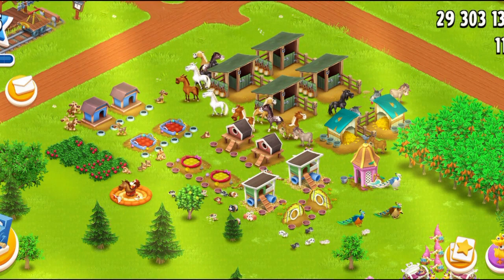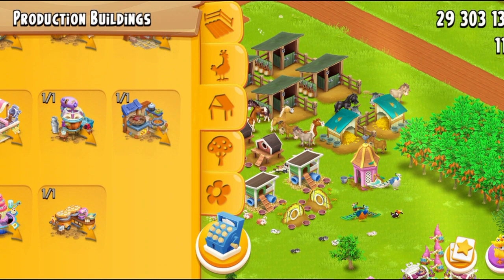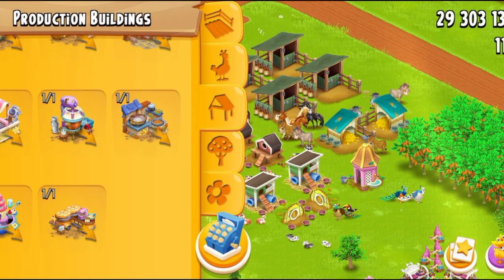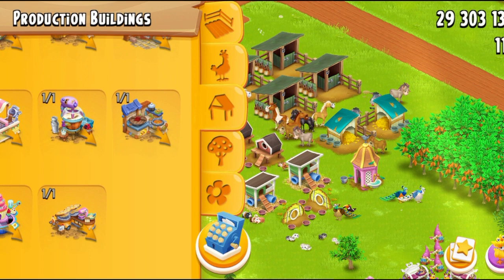If you go to your production buildings, you can see it's right here at the last, just close to the cupcake maker. If you have a look at that, all the past machines we got have been producing sweet items like fudge, yogurt, and cupcakes. So Haydey is moving towards dessert items a lot.